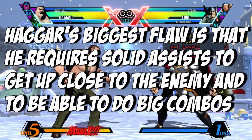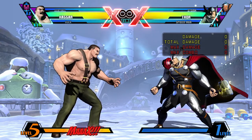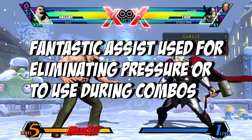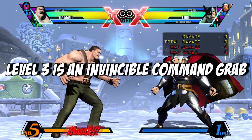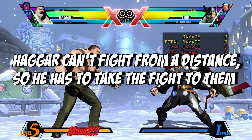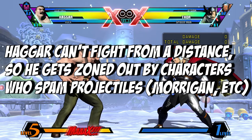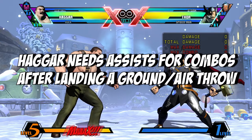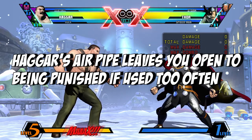The main problem with Haggar is that for him to get up close and start his offense, he really needs assists that help him get in. Some of Haggar's pros include that he has 1.2 million health, solid damage all round, a fantastic assist for eliminating the enemy's pressure, a solo OTG, and his level 3 is an invincible command grab. Some of Haggar's cons include that he has no way to fight enemies from a distance, he has a hard time dealing with projectile-heavy characters who can zone him out like Morrigan and Zero, he needs assists to get in and for combos after throws, and while his pipe move is very good, it can get obvious if you do it too often so you will get punished.